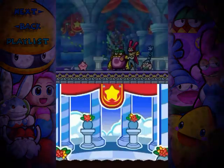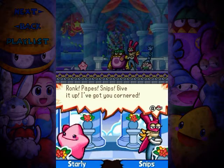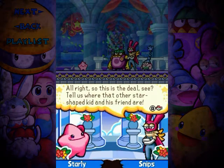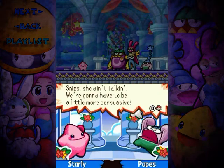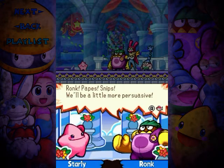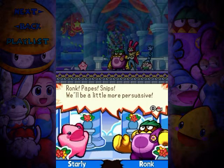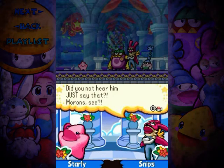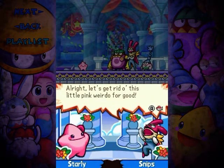Ronk, Peeps, Snips — give it up, we've got you cornered! Tell us where that star-shaped kid and his friends are. Snips isn't talking — we're going to have to be more persuasive. Why is Ronk just repeating what Peeps said? He's kind of a dummy, I don't know.